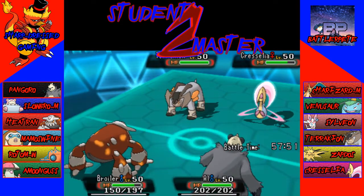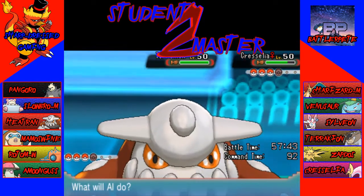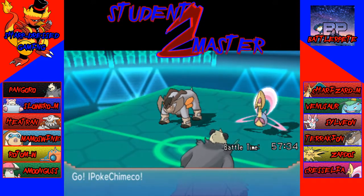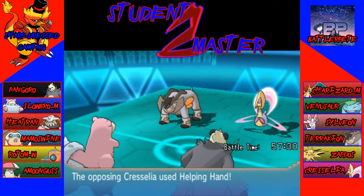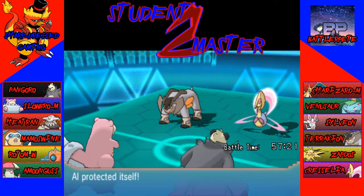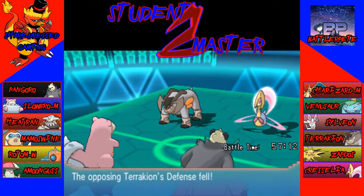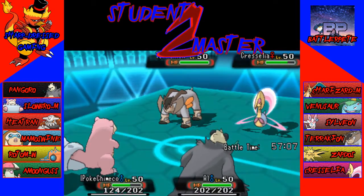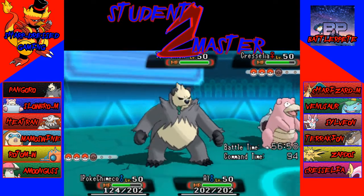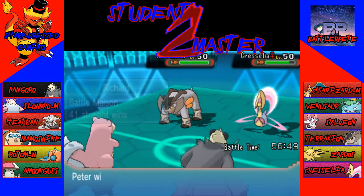We've got Terrakion out here as well, which is a problem for both of my Pokemon. I'm going to save Heatran though and bring in Slowbro. Pangoro is going to Protect to see what Terrakion is trying to do. Terrakion is a problem for this team. Slowbro comes out, Helping Hand from Cresselia. Pangoro protects — Terrakion throws Close Combat into the Slowbro spot but does not do enough damage. I don't think we need to get up Trick Room right now. I'm going to Mega Evolve and Psyshock the Terrakion spot, then switch Pangoro out for Heatran.